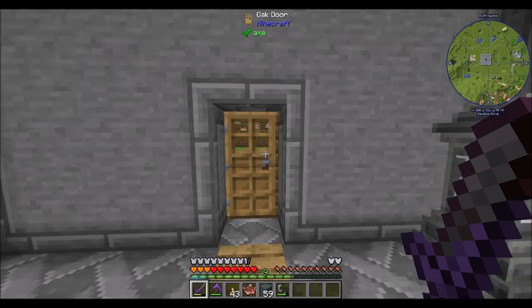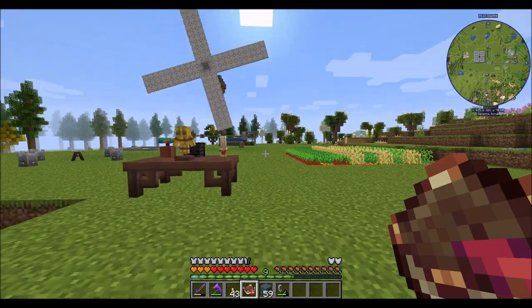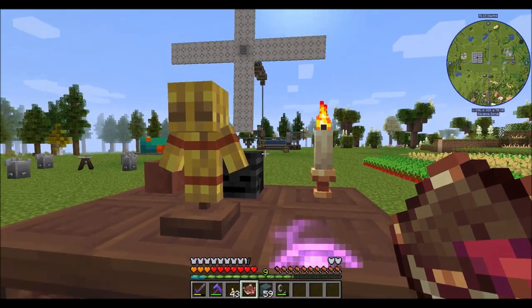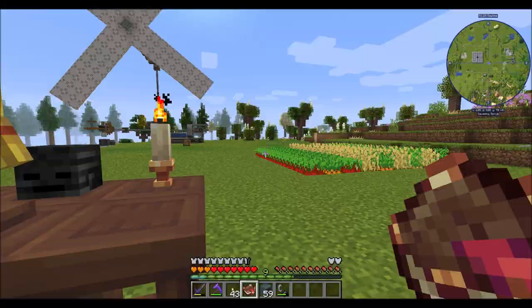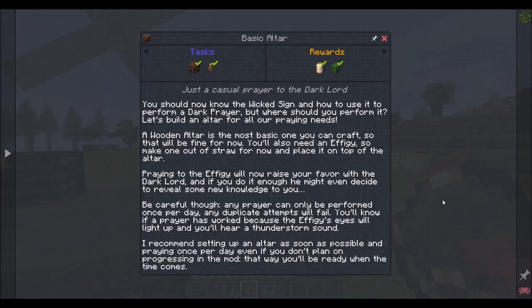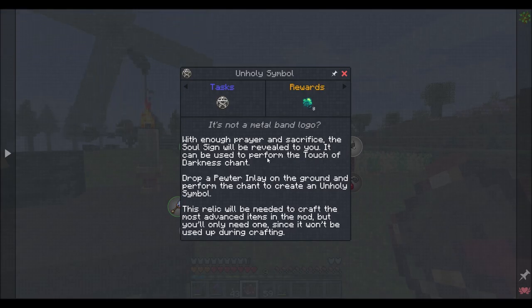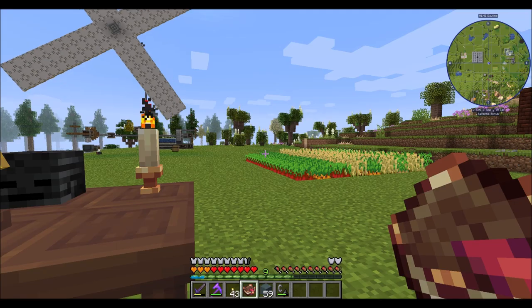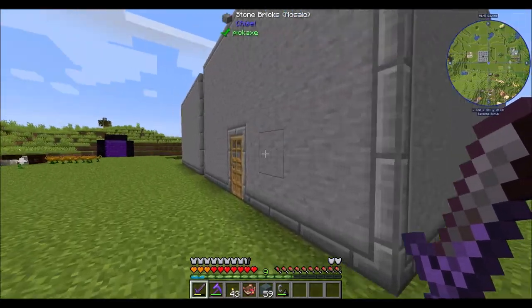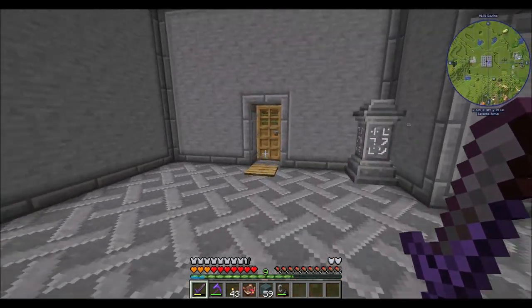I think what I'll do is wrap up the episode here and come back next time to check that out. At this point we're just waiting to do the prayers so that we can get whatever creature we're praying to to enlighten us with new chants. With enough prayer, the Dark Lord will reveal a new sign — the blood sign — which can be used for more powerful prayer, and eventually we'll get the unholy symbol. Darl20 signing off — hope you guys enjoyed the episode. Enjoying this mod so far — we'll have some more fun with it next time. Take it easy.